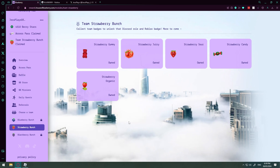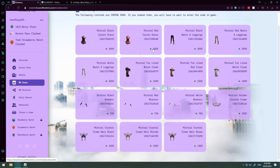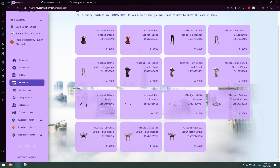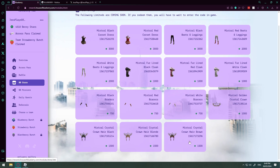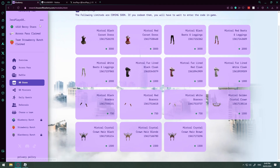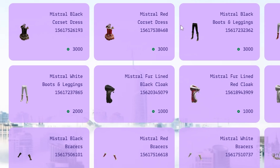Strawberry team! Now, what can you do with Blueberry stars? If you go to the Blueberry store, you can buy UGC with your Blueberry stars. It says the following limited items are coming soon, and if you redeem them you'll have to wait to enter the coding game. I'm saving up my stars because I'm going to buy everything — get all my missions done so I can buy all the UGC. These are all super cool limited items, some from Christmas which I missed out on. I can already buy one of the Mistral Black corset dresses, so I'm making my way through. I can also buy a float — awesome.